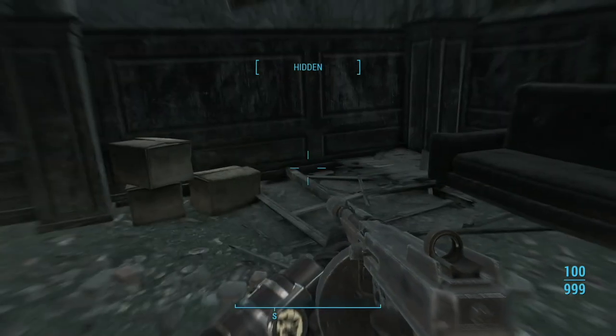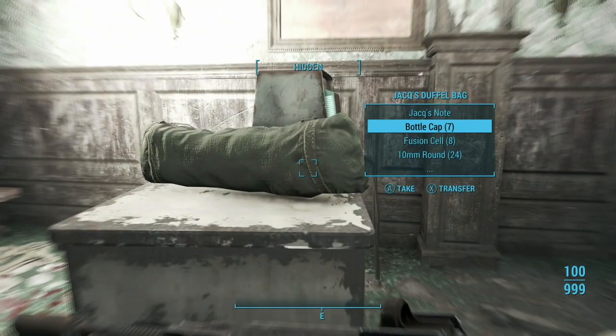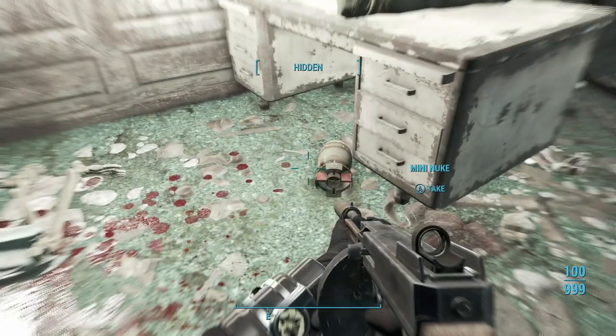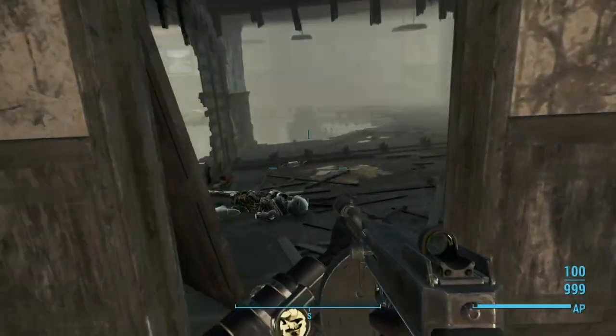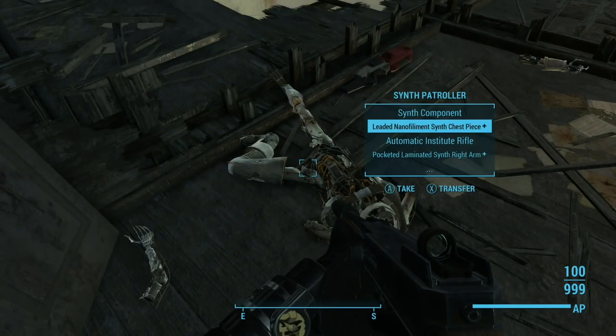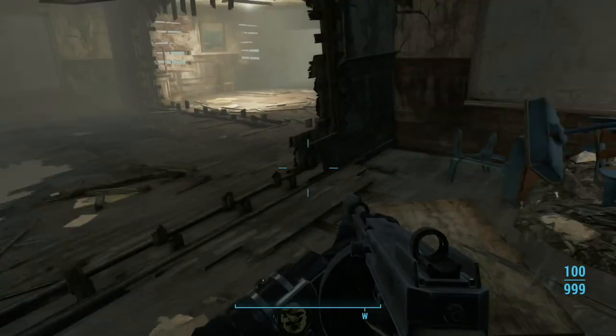Oh, another assault rifle — excellent. There's also — I don't need stacks of notes. Dirty water. There is a mini nuke right there if you so choose to use it. Leaded automatic — yep, we'll take all that. Very good.